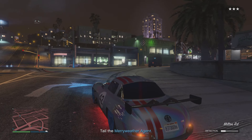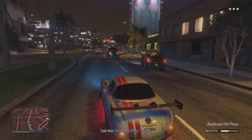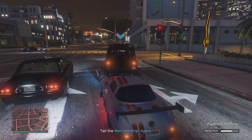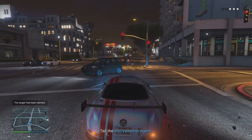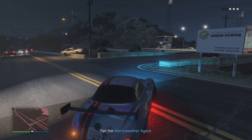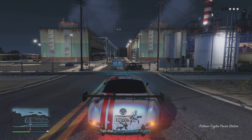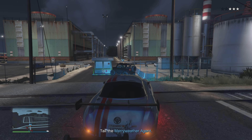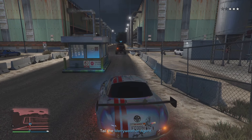After getting three stars, go to your objective marker for the Liquidized Assets mission. Once you get there, make sure you keep the three-star wanted level the entire time as you're tailing the target. There are a couple of different types of this mission, and it doesn't matter if they get alerted — you can still follow them. Just keep your three-star wanted level and follow them all the way to their destination.